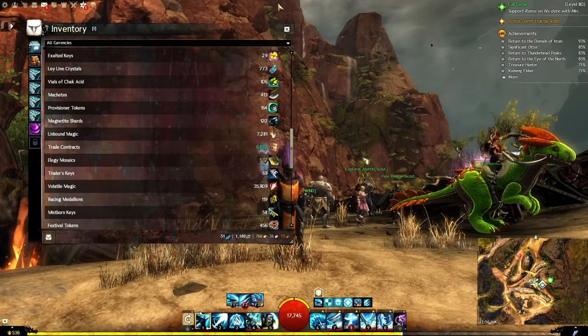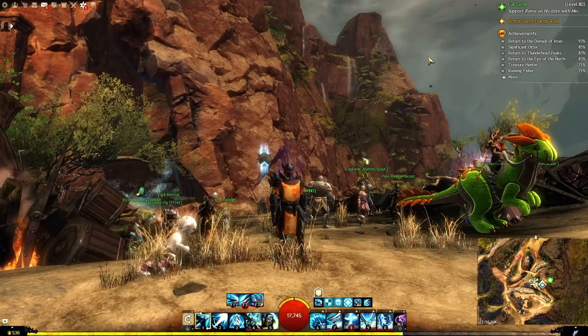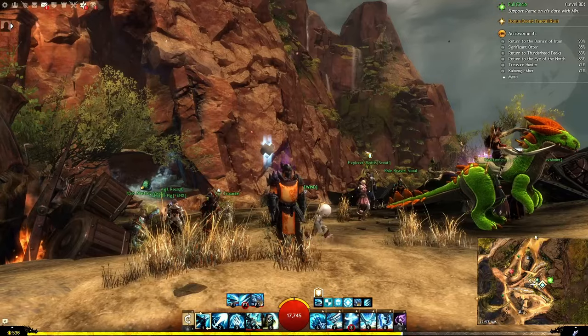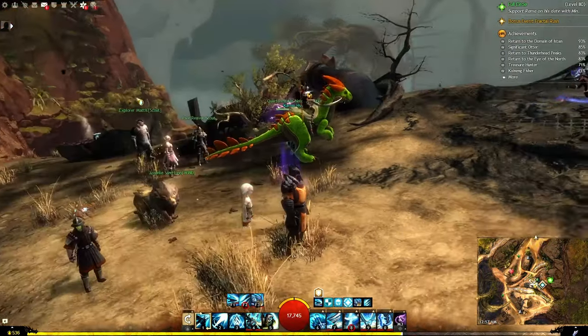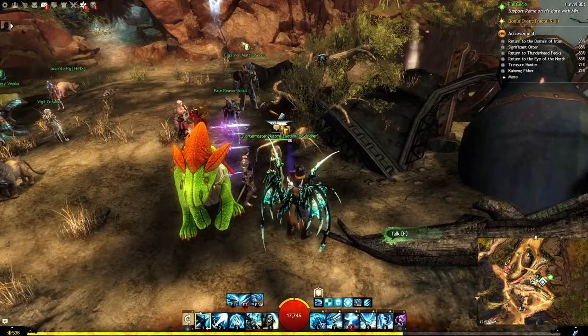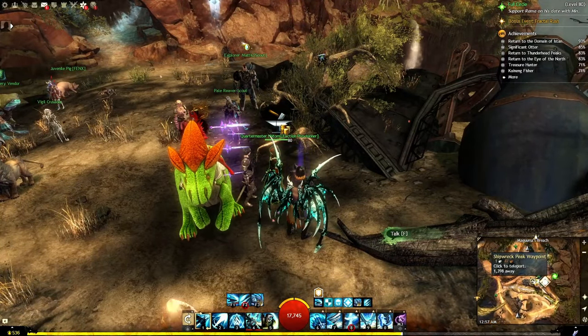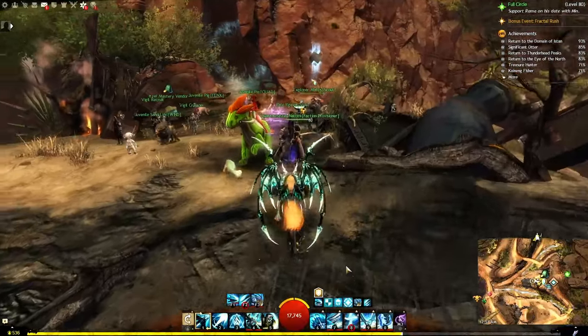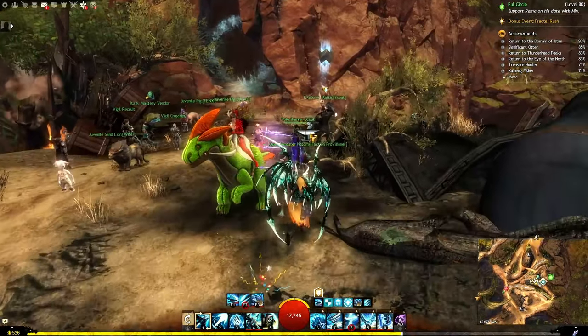The first one is trading specific items to a merchant called a Faction Provisioner, or completing Challenge Mode raids. We can go over to this Faction Provisioner — you can tell they have a hammer and anvil with the coins. You have the same icon on the map, so they should be easily identifiable from afar.